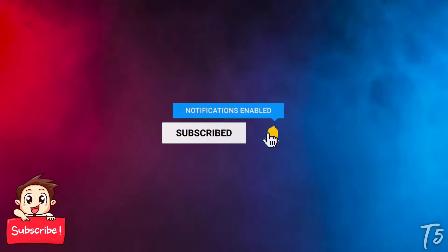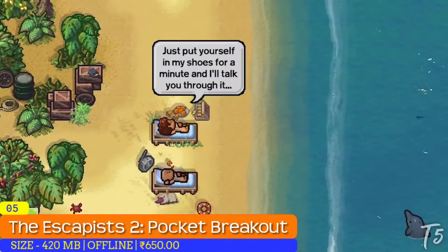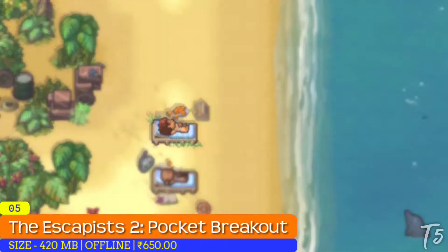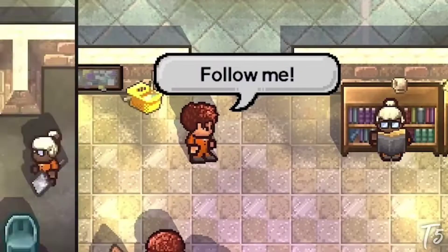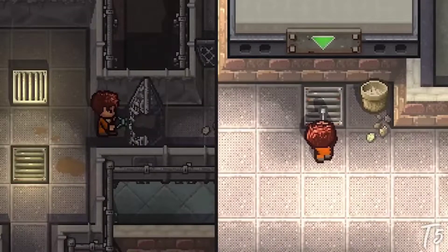Let's begin with number five: The Escapists 2 Pocket Breakout. The Escapists 2 is a strategy simulation game with some survival elements. Players start out as convicted felons in prison — the ultimate goal is escaping from the prison.